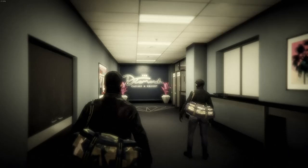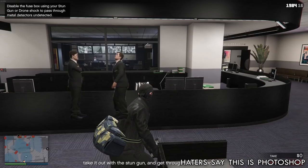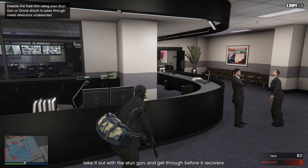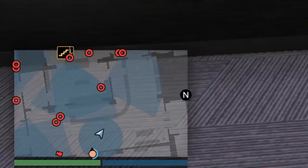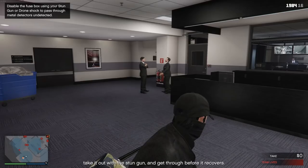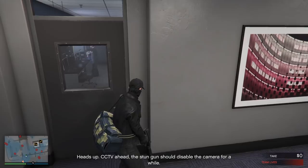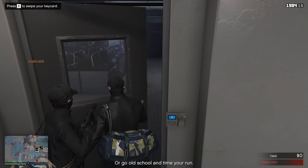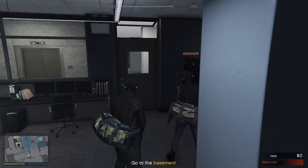At the start there are multiple variations where the two enemies can be: behind the desk in front of you, on the left, or on the right. When they're on the left you can simply ignore them, but on the right you'll have to take them out since that's your route. Keep an eye on your radar and wait until they've spawned — it takes a couple of seconds to load in. These two enemies can be shot with one bullet anywhere in the body. When they're down, move on to one of the three doors to make your way to the vault — they're always in a random order. If you see the two enemies in the hallway, you can ignore them as they won't be able to spot you.